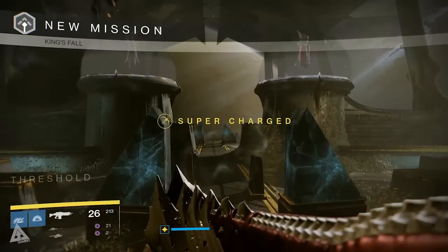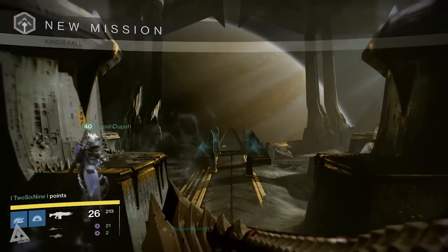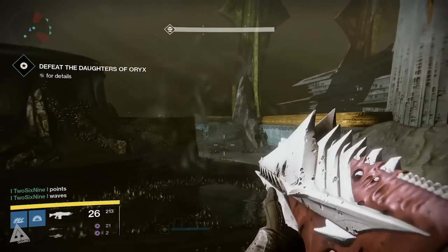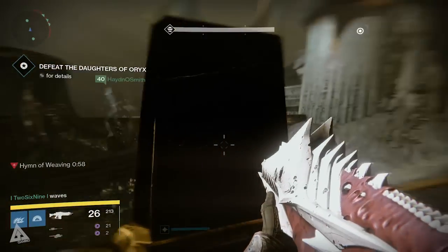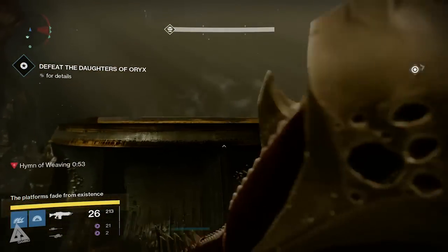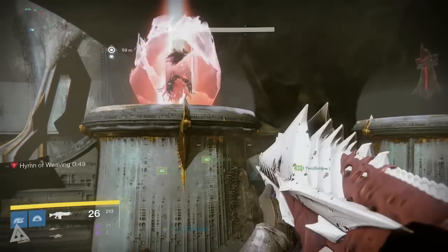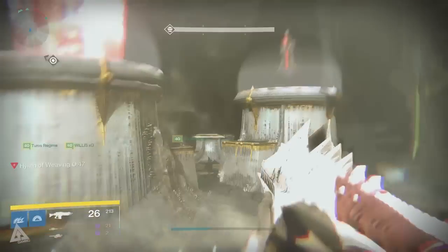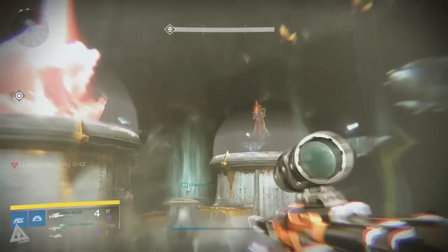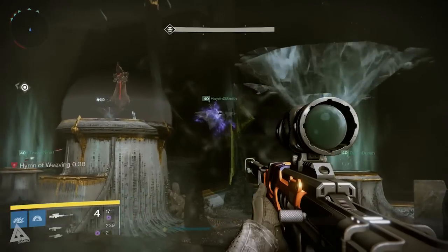Welcome back to another Destiny video and raid boss guide. This time we're taking a look at the Daughters of Oryx. I've now got guides for all four bosses on the channel, so check them out if you need help. The Daughters of Oryx is actually one of, if not the easiest fight in the raid. I like to refer to this as your Oryx training wheels, because it introduces you to one of the core mechanics for the final fight: interdimensional platforming.